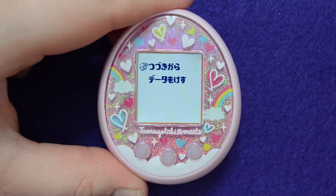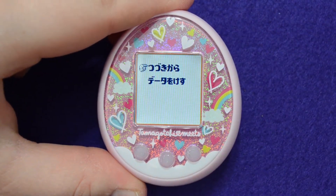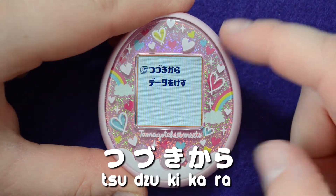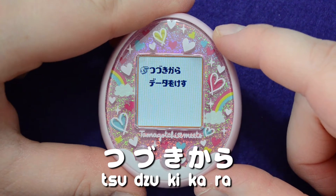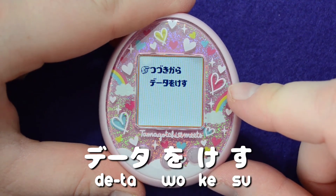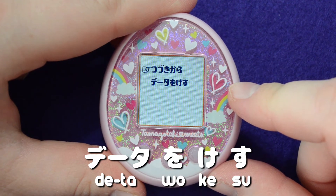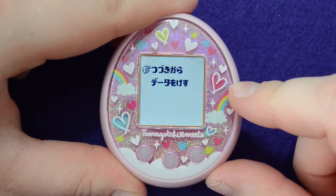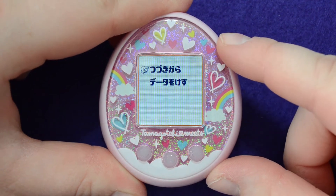We have two options here, and it's very important that you choose the correct one. The top one is TSUZUKI KARA, which means 'continue from,' and the bottom one is DETA O KESU, which means 'erase the data.' So if you would like to continue your current Tamagotchi game, you absolutely need to press the top one.